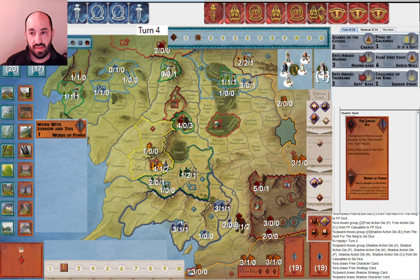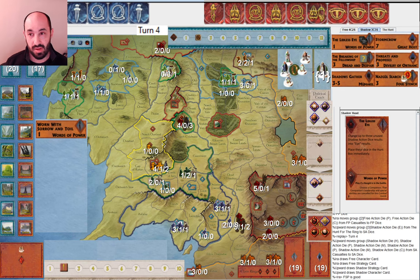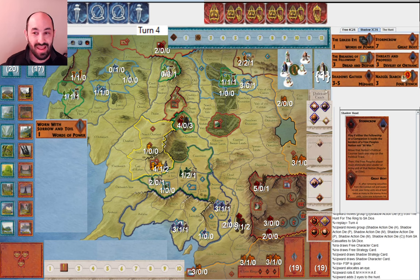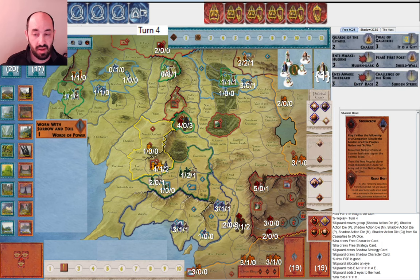They get Stormcrow and Lidless Eye. Lidless Eye is really not useful at this point. Stormcrow is not useful right now but maybe useful if I put companions on the map. Great Host is perfectly good. They allocate one and roll two more, getting no characters — relatively unlikely — but five attacks, with musters still useful. Then I get another ridiculous roll. This has been three rounds, Gandalf is taking his sweet time, and I don't get any movement — even more Palantirs. That is pretty painful. The one saving grace is there are three Eyes, so as long as I don't spend a ring those Eyes are wasted.